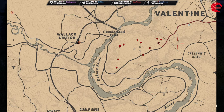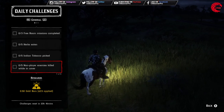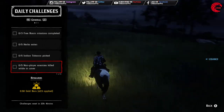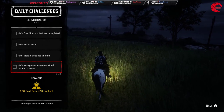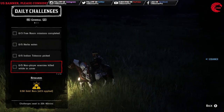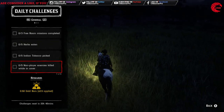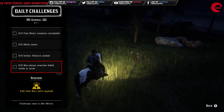After that you have to do five non-player enemy kills while in cover. Just accept a bounty mission, go over there, take cover, and kill five non-player enemies.